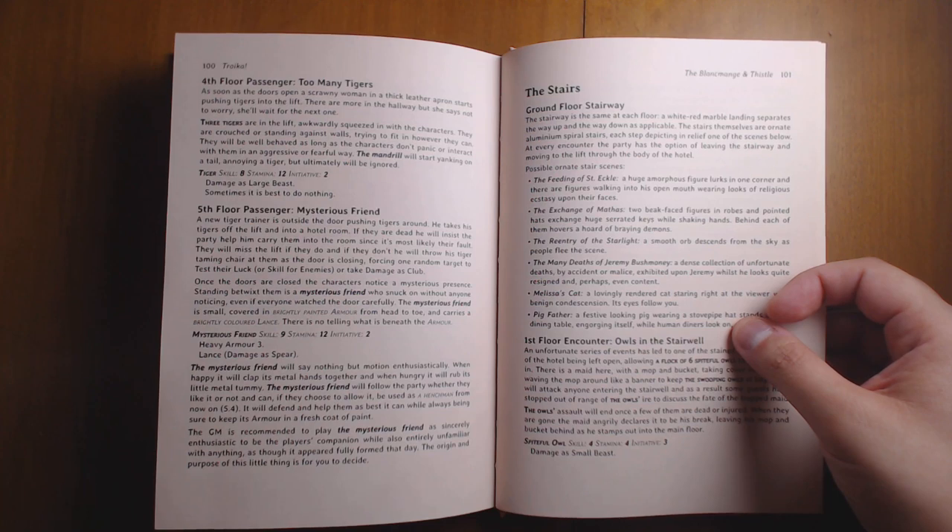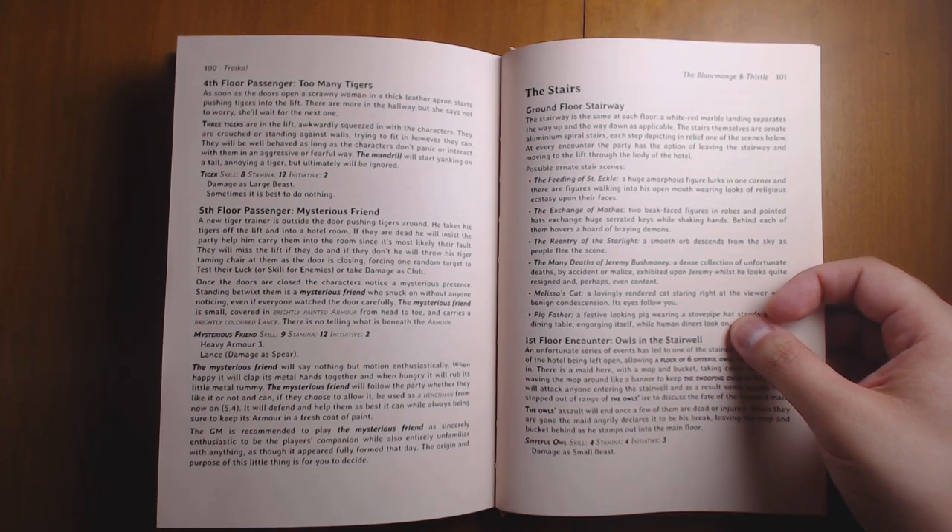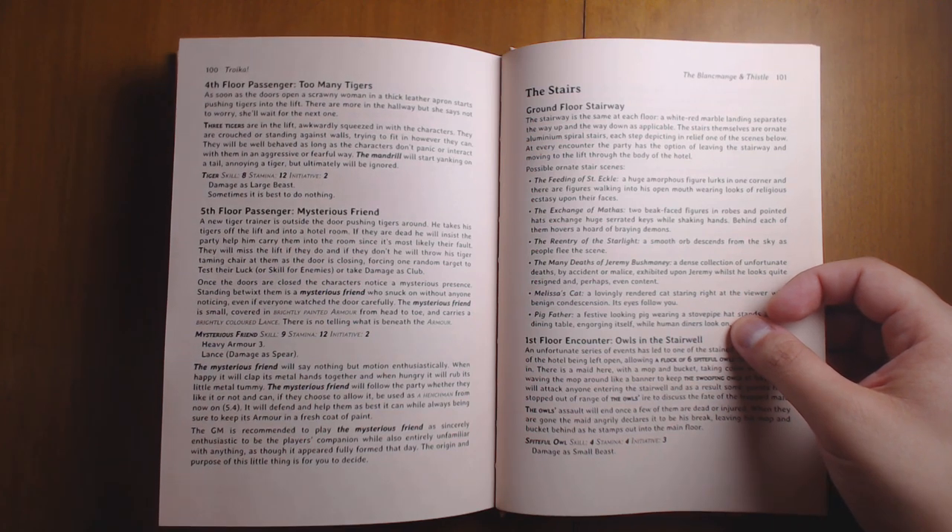There's a mysterious friend — you get to a particular floor and realize there's a guy who's been there and seems to know you, but you don't remember them ever getting on. They follow you around and help you, with no explanation for how or why. You just have to roll with it. It's a great hook that the DM can attach other things onto.